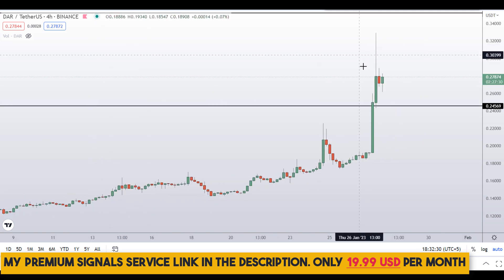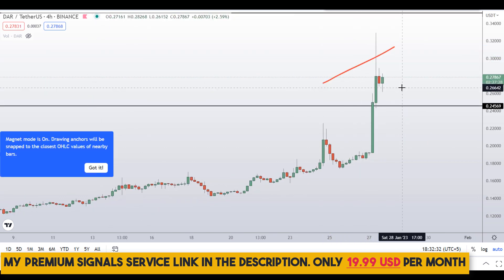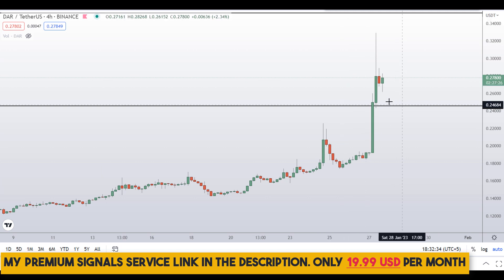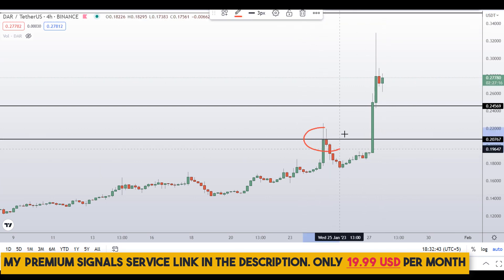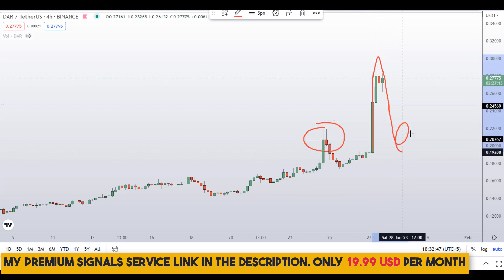Let me go down to the 4-hour chart. For those of you who want to buy this coin, obviously it's not the right place to buy at the top right here. If you guys want to buy, wait for a deep retracement somewhere around 21 cents — you can see a nice resistance that broke to the upside, and when the price comes back down there we might see a bounce.